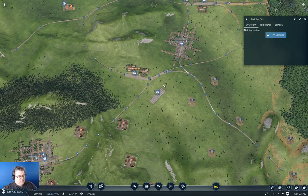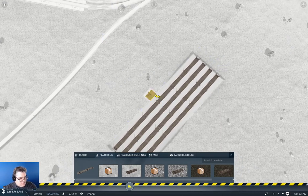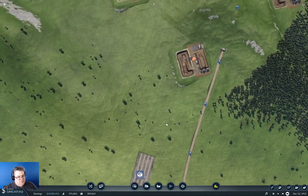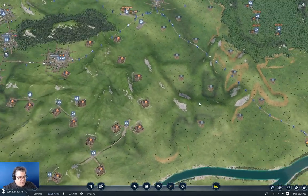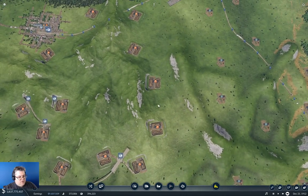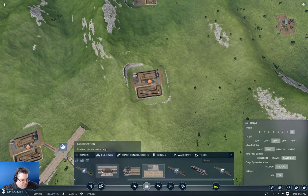So this is Jericho Iron Collection. We'll configure this — we don't need a cargo building here. Now we need to get our stuff picking up our iron ore and dropping it in the right place. Coming through here, how can I get a track through there?